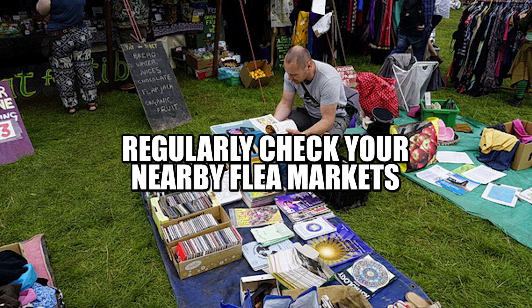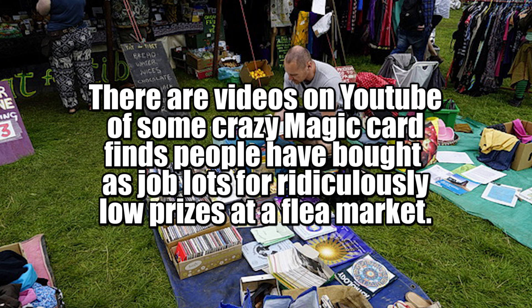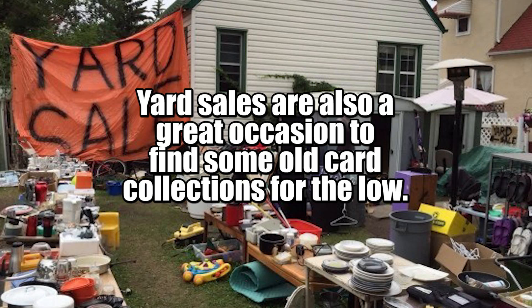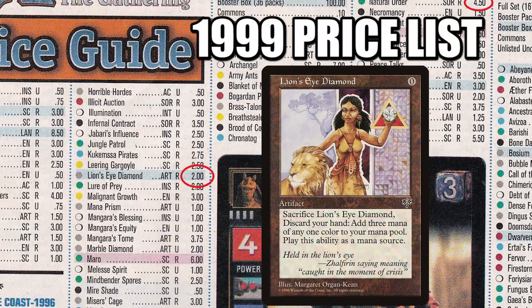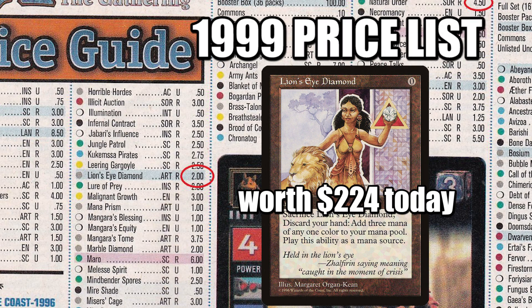Visit flea markets to find some older card gold. You may find someone making room in their attic who found their son's old box of Magic, for example. A 90s casual player's collection of cards can be a treasure trove — older cards can be worth a fortune even though they weren't really that popular back then; take Lion's Eye Diamond for example. Unlike an eBay auction, you can browse through the cards and know what you're buying beforehand.